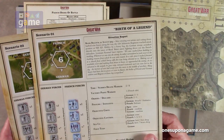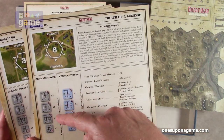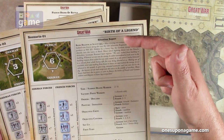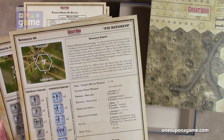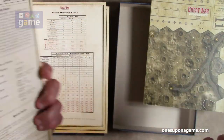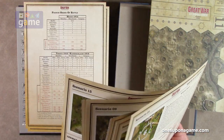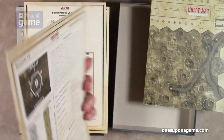Scenario one uses map six, French and German, showing how to set up your forces, how to set up the game, any special rules, and a descriptive text about the battle — Roots of the Legend. Scenario two: Fixed Bayonets. This includes 16 total scenarios on eight cards. Again, full color. Very nice.